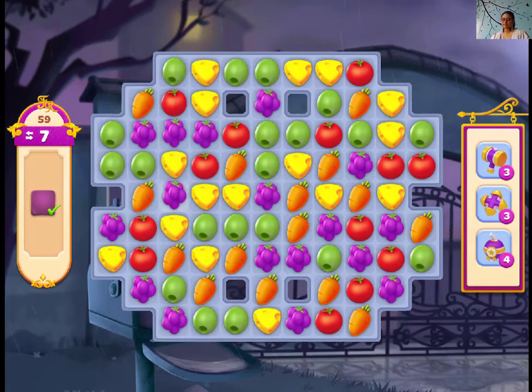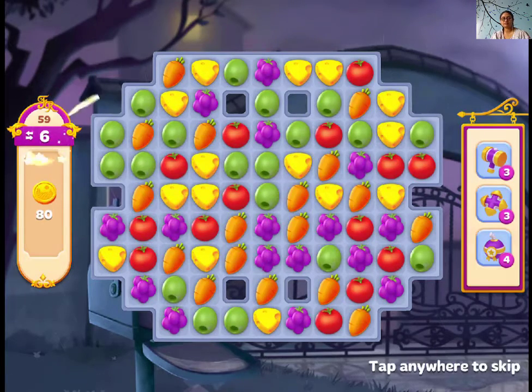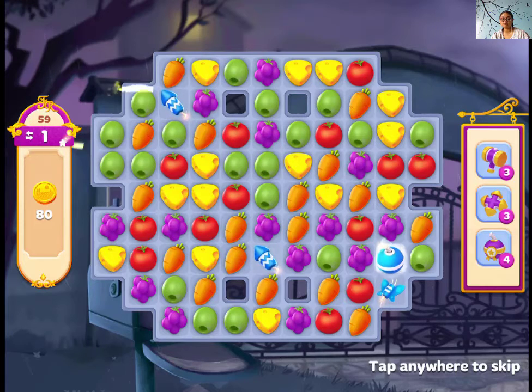And we have done it, finally guys. You need to make some moves with moon, and try to remove the vines first, then work for the jam jars.